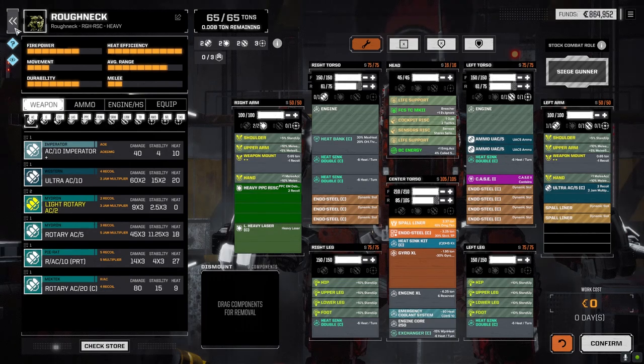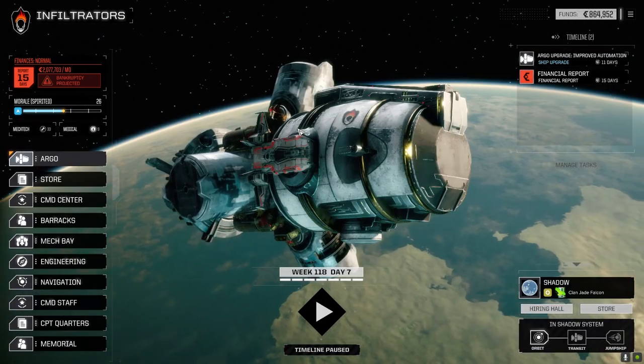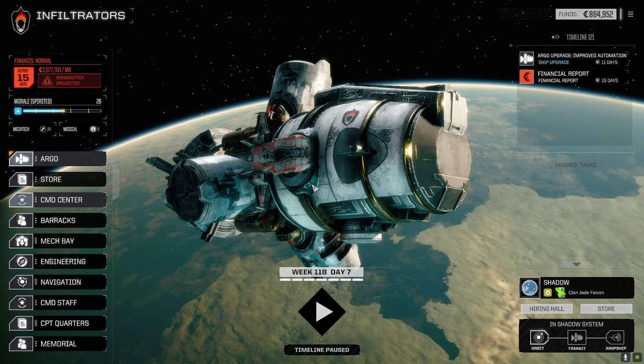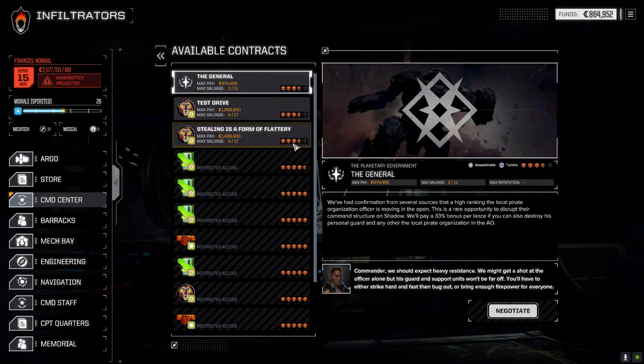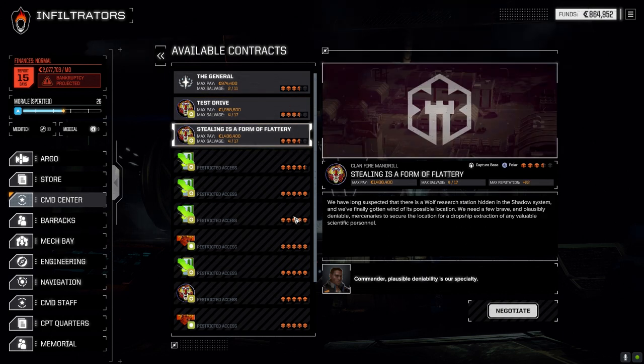We've jumped planets as well - we are at a Jade Falcon world right now. There's only a couple of missions here: a couple for Fire Mandrill and one for the local government against pirates. They're all three and a half skulls so not too bad. We're going to take this one today, but first let's have a look at engineering.